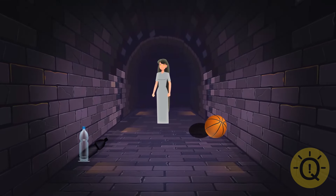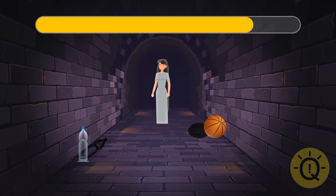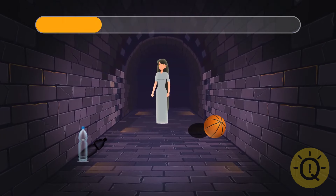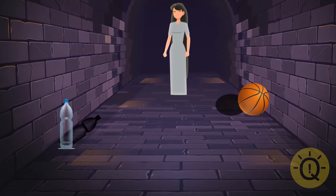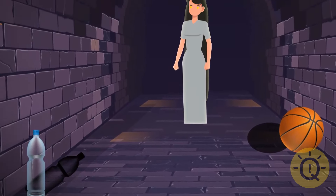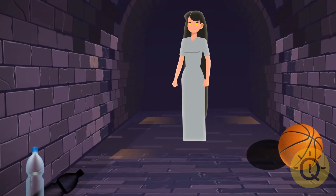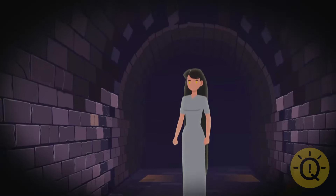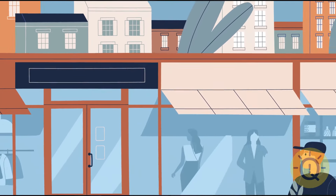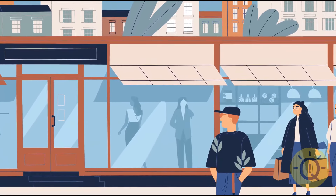But how did you know that? The basketball and the bottle cast shadows, but the girl doesn't. She's just a dark memory from your past. You rub your eyes, and the girl disappears. You go through the underground tunnel and climb up. Great! You made it into town.